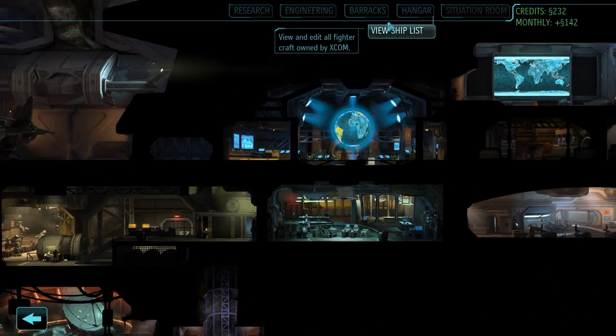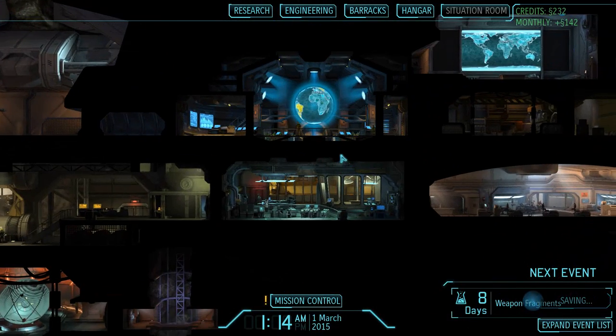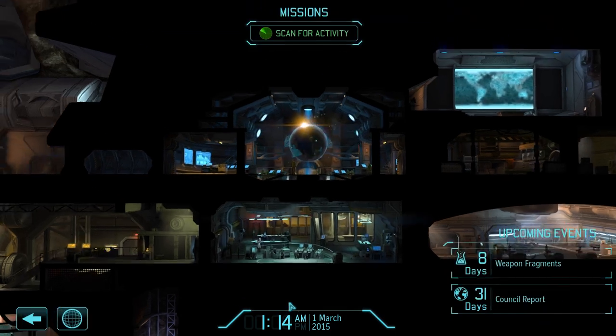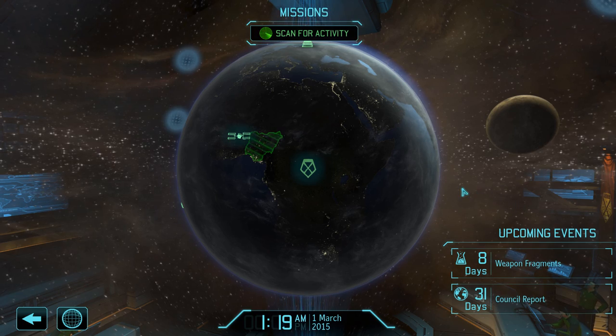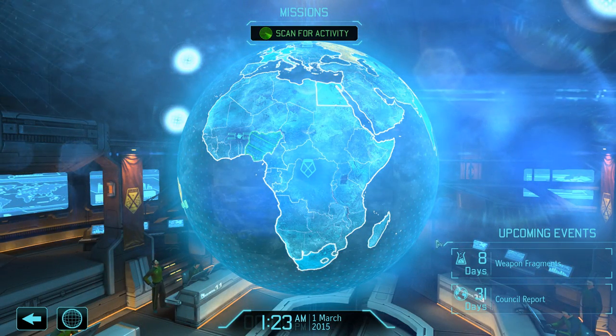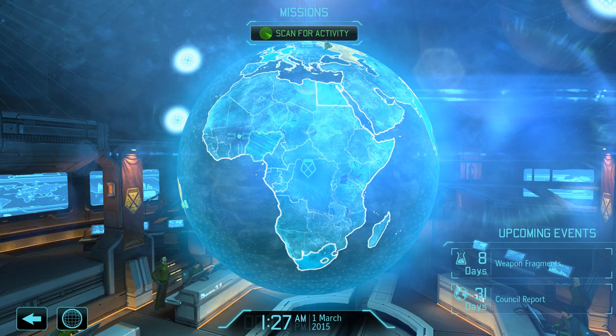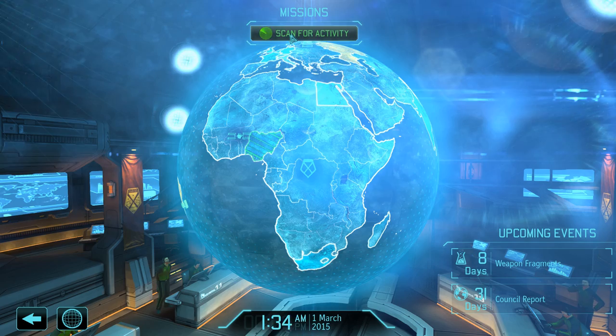We also have our ships here - Raven One and Raven Two, both in Africa, we don't need them anywhere else right now. The Situation Room is disabled at the moment - we'll see what that is later. In the Hangar we can shoot down UFOs, basically protecting our satellites. Let's see Mission Control. Looks like we're not doing much, so I can make it all blue and glowy and we can scan for activity.